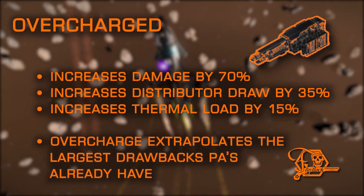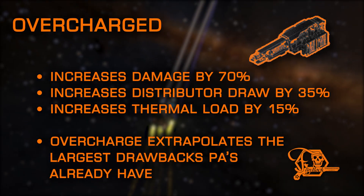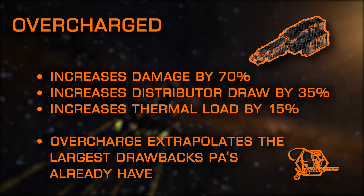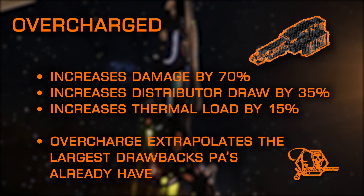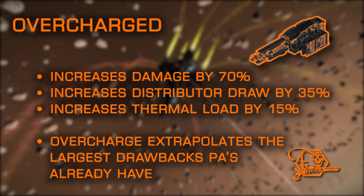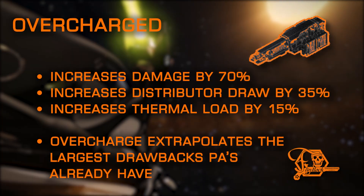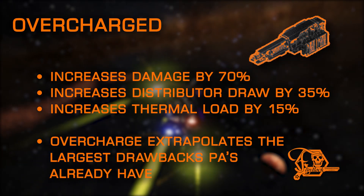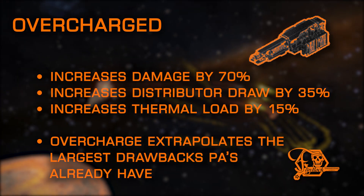Overcharged is another plasma accelerator exclusive. It packs an enormous punch but increases the biggest penalties of plasma accelerators even further. While boosting damage to nearly the highest level possible, it also raises the distributor draw substantially, as well as increasing heat buildup even further. This mod doesn't shine particularly well on ships that can maintain extended time on target, but for bigger, slower-turning ships, it can pack a massive punch when someone finally comes into view. It also does not pair well with multiple overcharged PAs on the same build.